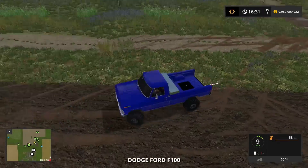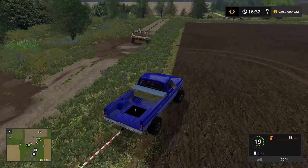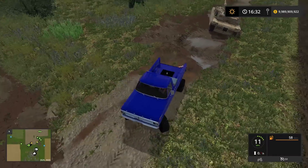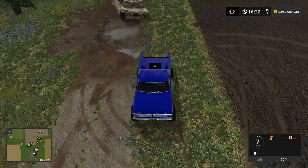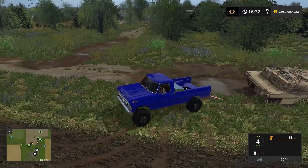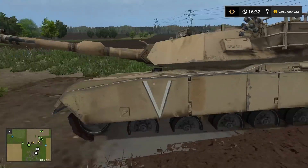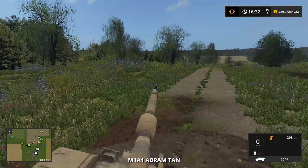Our mud truck did super good on that. It literally just said 'Dodge Ford' — I don't understand, there's obviously a Ford emblem on the front. Okay, we're gonna back up and get the tow bar ready for the next one. This tank is one of our better tanks, I can't believe it got stuck. Let's back up and find the hitch — there it is, same color, almost missed it.